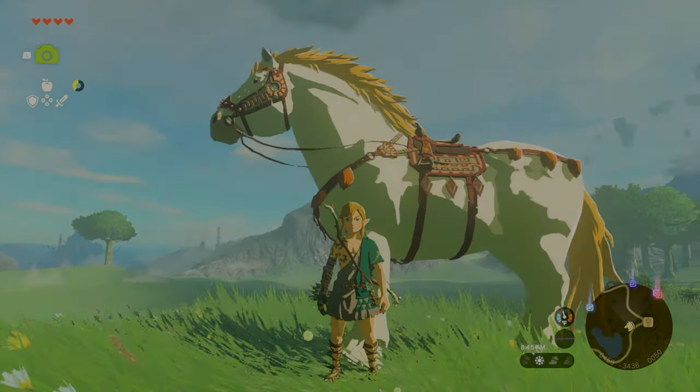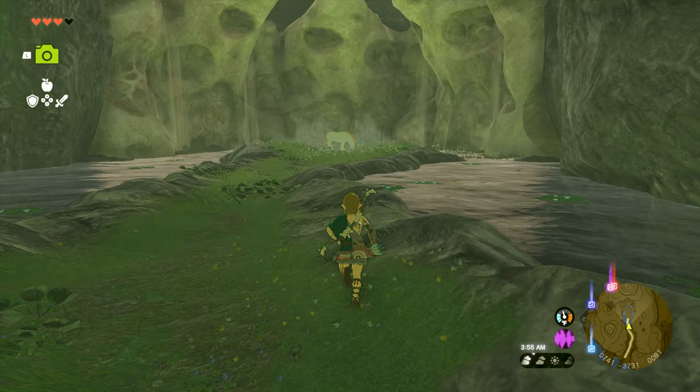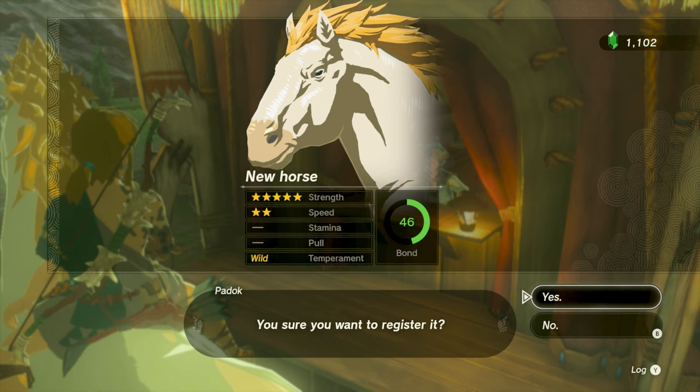Here's a quick guide on where to find the Giant White Stallion and how to tame him in Tears of the Kingdom. The Giant White Stallion is one of the special horses found within Tears of the Kingdom, and just like the giant horse in Breath of the Wild, has a speed of 2 and a strength of 5.